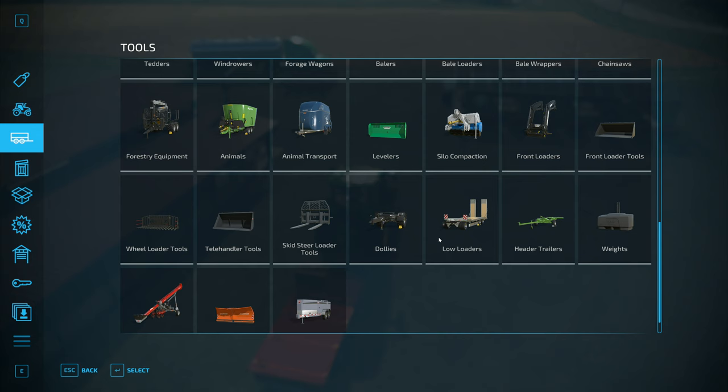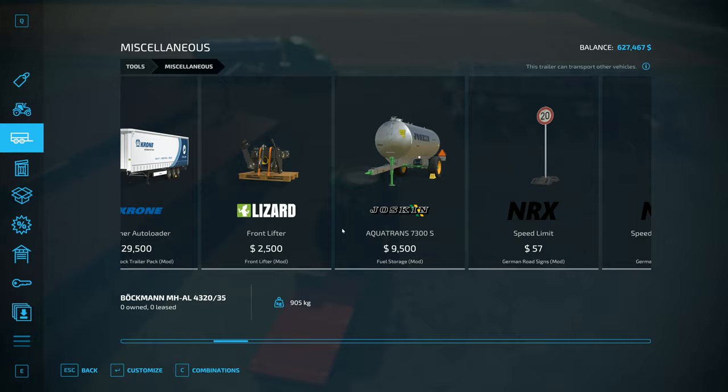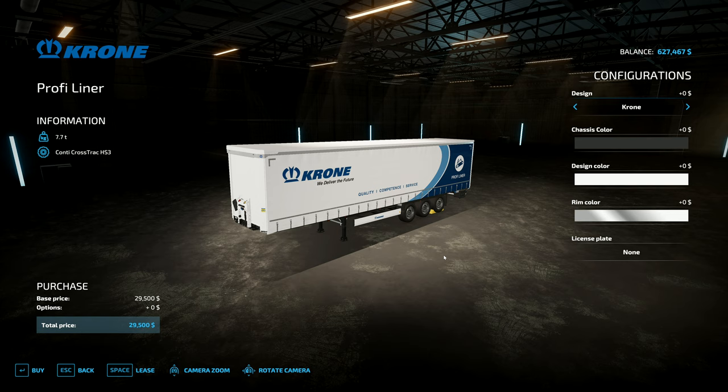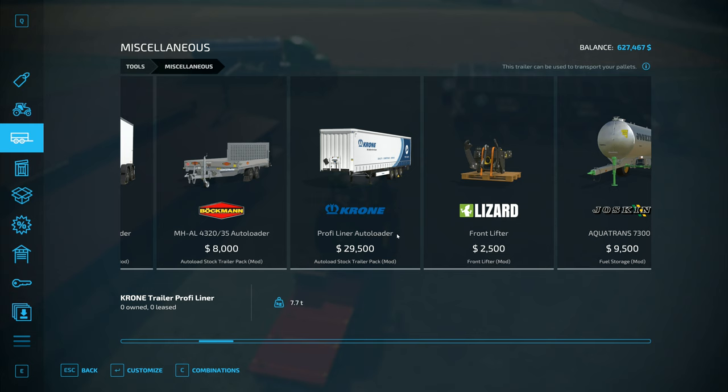As well as doing the crops, you don't need to go over them twice. There are a few others. The one that I'm looking for in particular - I don't know if it's going to be in... yes, it's in here. They're all in here. We've got a selection, so you've got the Profi Liner right here, it can be used for pallet transportation. This one doesn't have anything in particular.